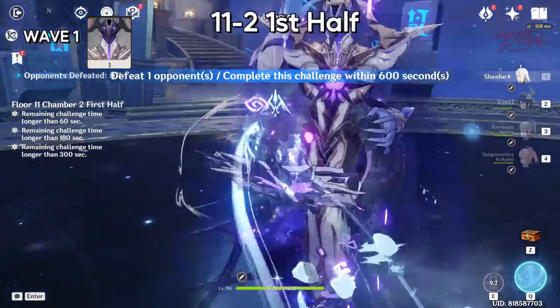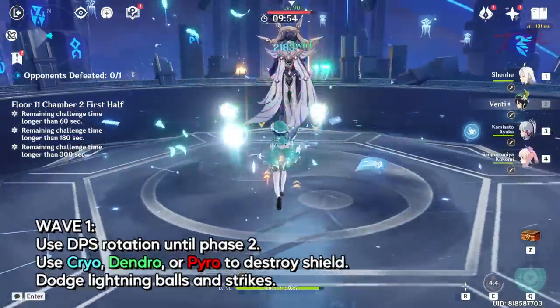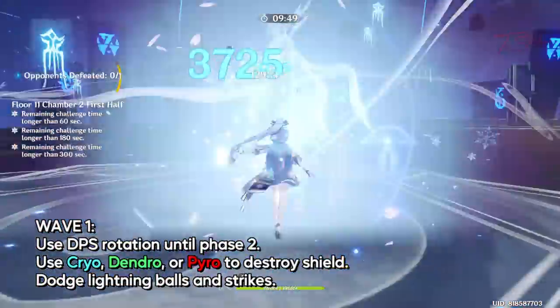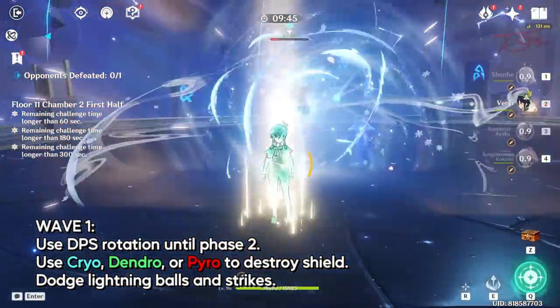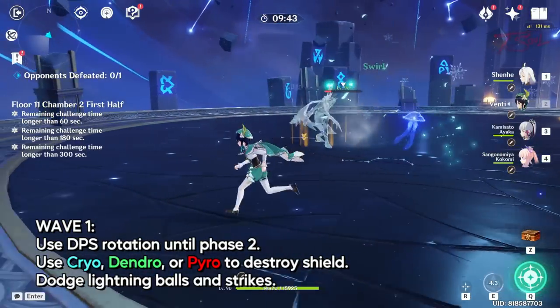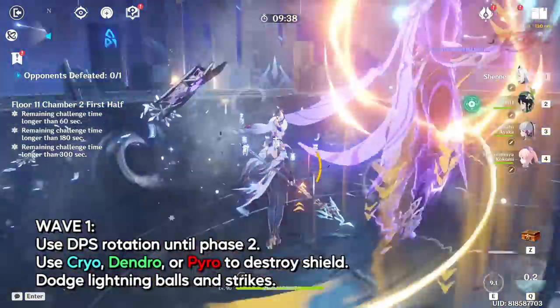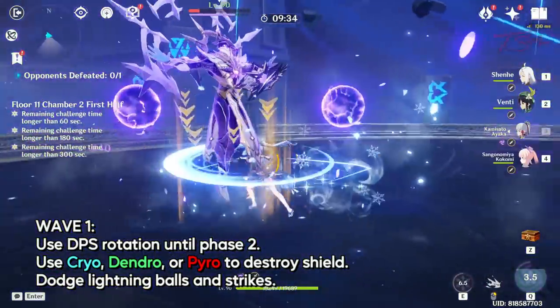11-2 first half — easy chamber, only one electro lector. Use your DPS rotation to drop his health so he goes into the next phase. Once the shield is up, hit it with cryo, dendro, or pyro. All three elements do the same amount of shield damage, so just keep rotating elemental skills and bursts to bring down the shield. The lector has a lot of ranged attacks, so keep an eye out for all the orbs and lightning strikes and dash accordingly.